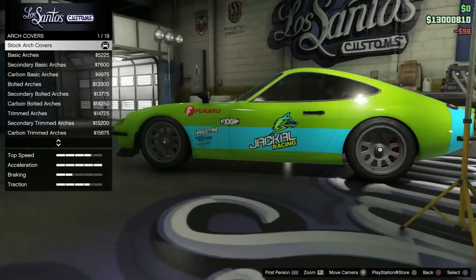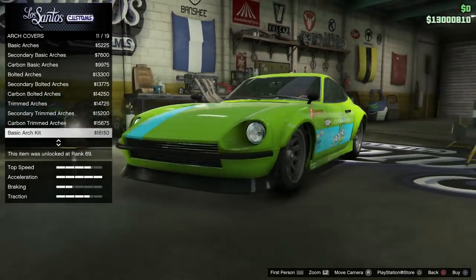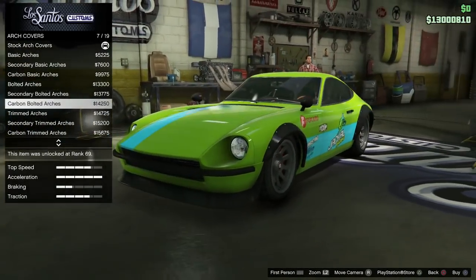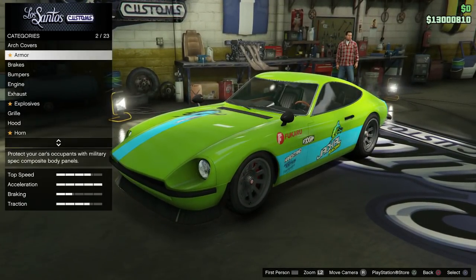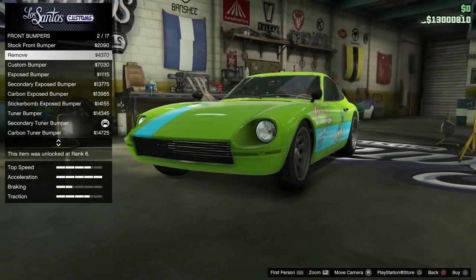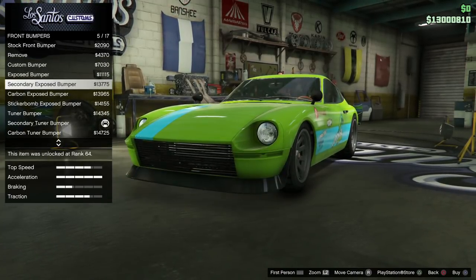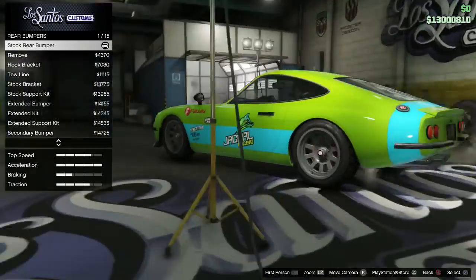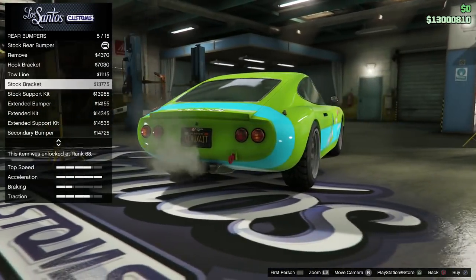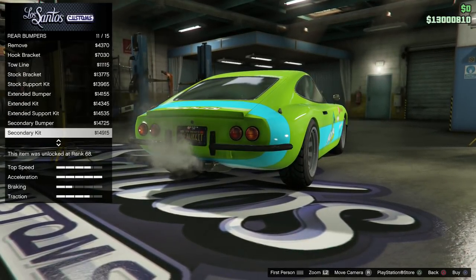The 190Z has arch covers — a ton of arch covers to choose from. Not that many vehicles in the game actually have arch covers, so the 190Z is one of the few that does. It also comes with tons of bumper options. You've got a lot of bumper choices for this car, and you can go almost any direction you want with the bumper design, both front and rear. Most vehicles only have two or three rear options, but with the 190Z there's a variety. You can definitely customize it to your heart's content.